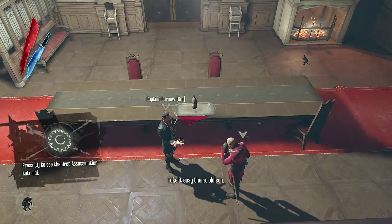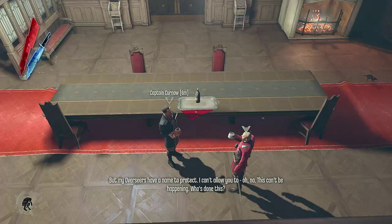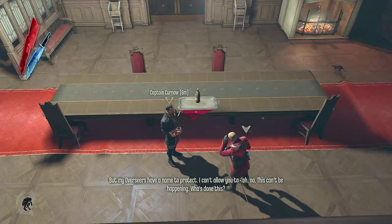After switching the glasses, Colonel says 'Take it easy there, old son. I'm alright, Colonel. I'm down the wrong way.' Campbell then remarks: 'Now about these overseers — you're just as guilty as my own men, if not more. But my overseers have a name to protect. I can't allow you to... No. Oh, no. Listen, Captain, they have any... Who's done this? What on earth are you talking about? No time, no time. Listen carefully.'